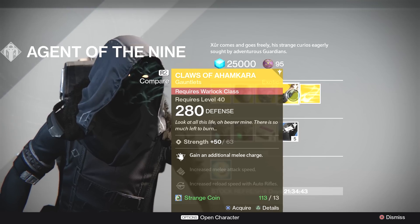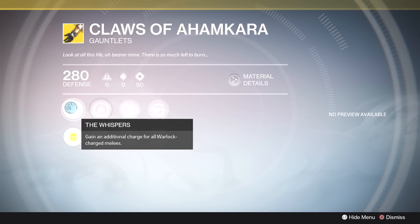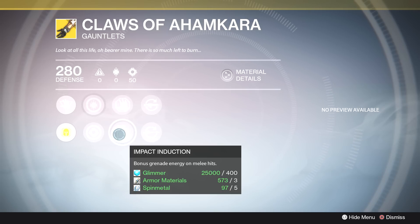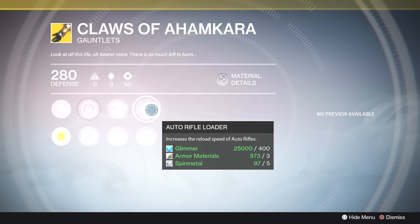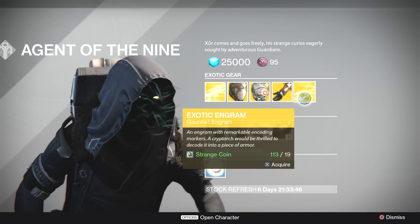For the Warlocks, again a year one to year two upgrade, but I do recommend picking this one up. The perks include The Whispers — gain an additional charge for all Warlock charged melees across all three subclasses, so you get a double melee charge no matter your subclass. Also increased discipline and increased strength, Snap Discharge for increased melee attack speed, Impact Induction for bonus grenade energy from melee hits, and either Auto Rifle Loader or Sniper Rifle Loader — both very useful right now in PvP and PvE.